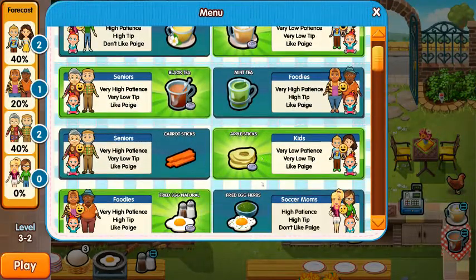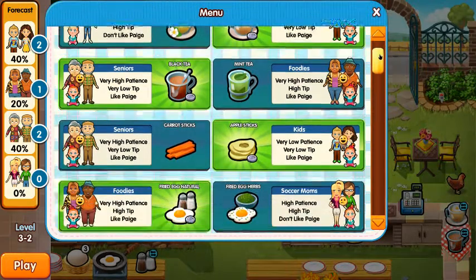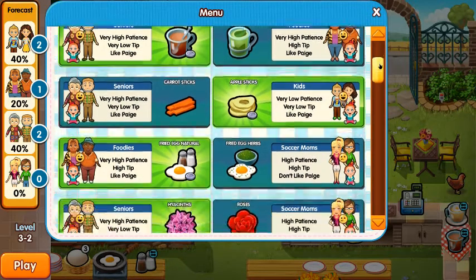So what we have here is chamomile tea, black tea, apple sticks, fried egg, natural, and hype. Yeah, these pink flowers.